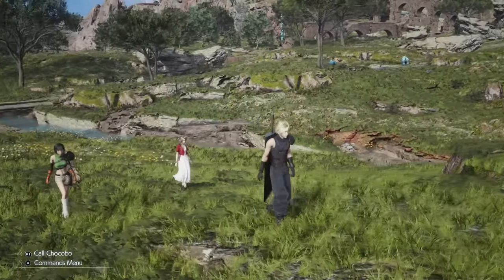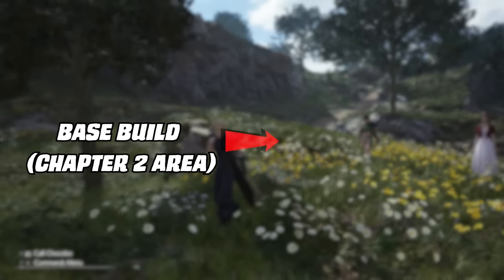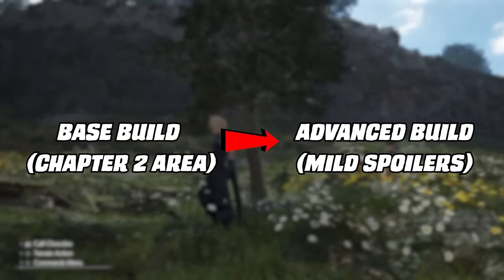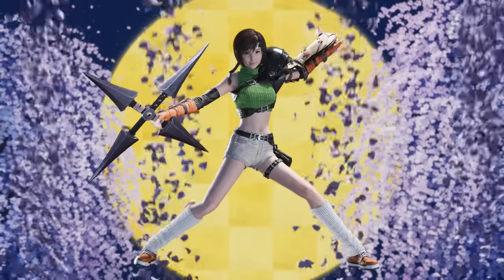Before the breakdown, I'm going to explain the base idea of this build by bringing Yuffie back to Chapter 2 without spoilers. Then we'll go into how to push and break this with better materia later on. This will have mild materia and equipment spoilers, but never goes into secret quests, plots, or location spoilers. So with that out of the way, let's get to it. You won't regret this, for my name is Yuffie Kisaragi!